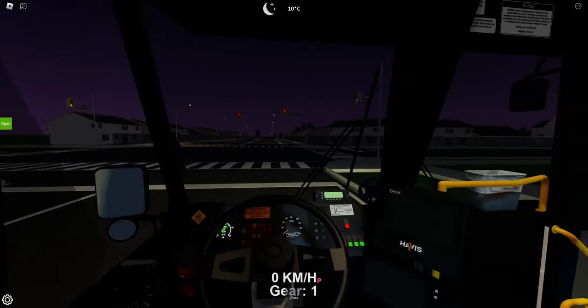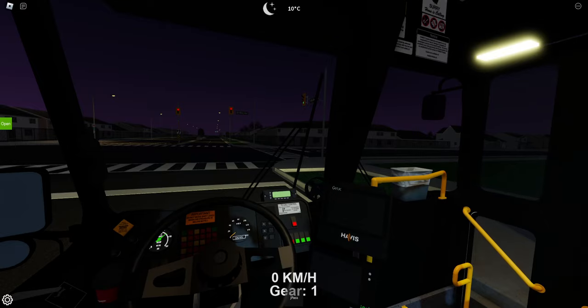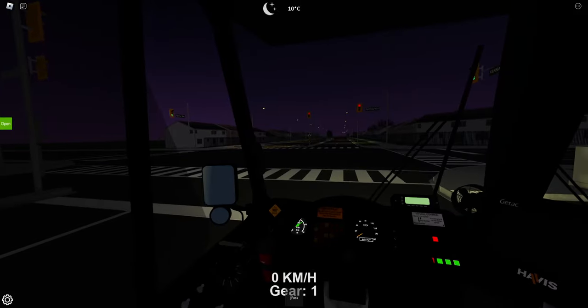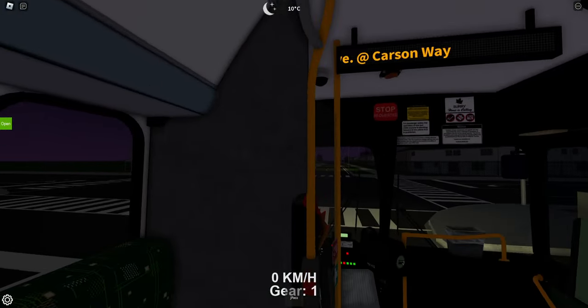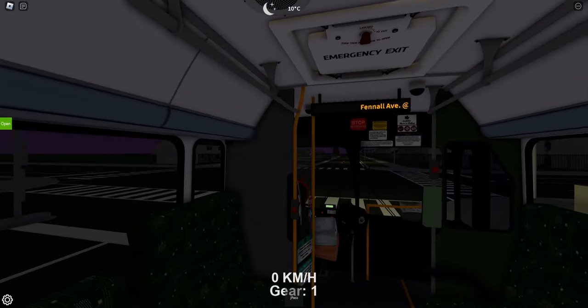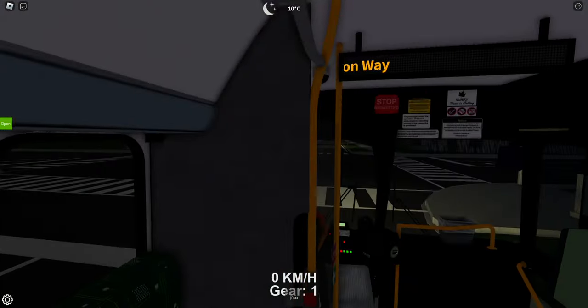I pressed B because I'm so used to playing the bus sims. Yeah, this is Carson Way, so I guess this would be the stop. Close that door. Thank you. So I guess we go straight here. Yeah, so Carson Way — this is Fennell Avenue and Carson Way. That was the correct stop there.